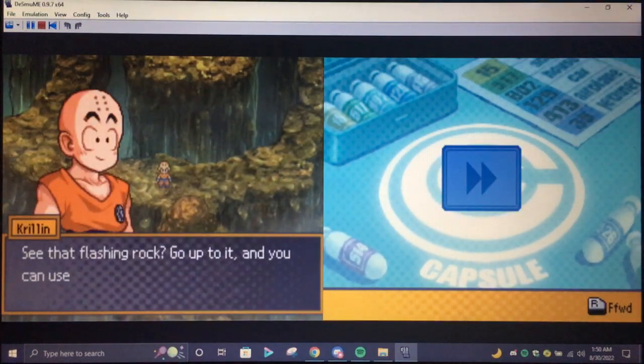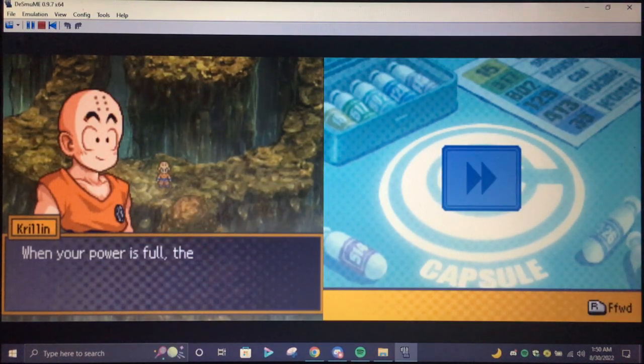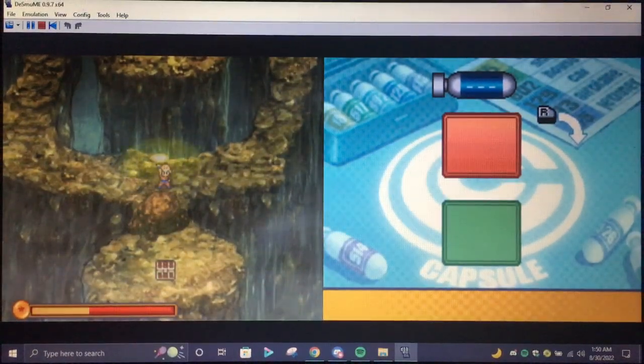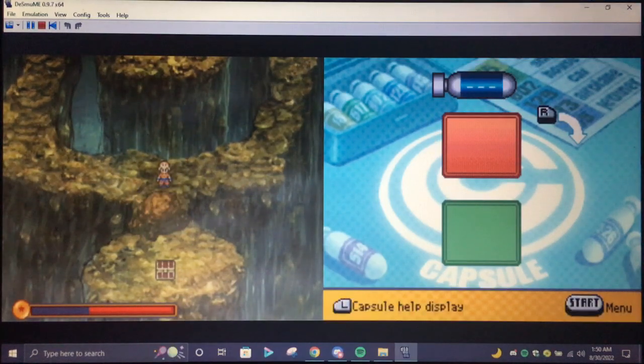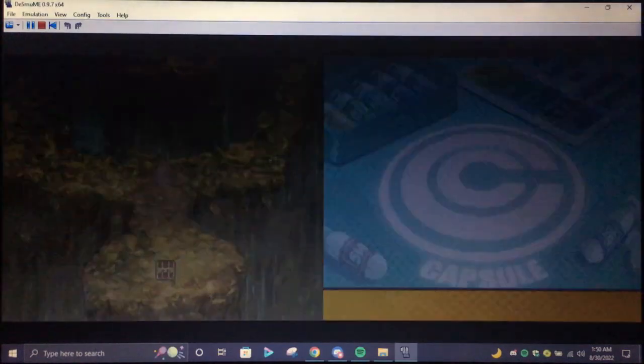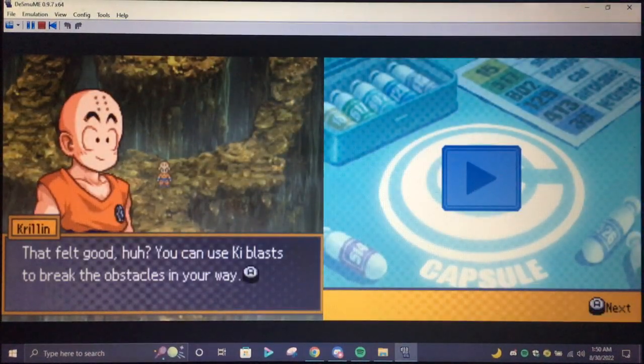See that flashing rock? Go up to it and you can use a ki blast to destroy it. Press the B button when it's flashing to start building up your power. When the power is full the ki meter will light up — release the B button and you'll launch a ki blast. There you go, that felt good, huh? You can use ki blasts to break the obstacles in your way.